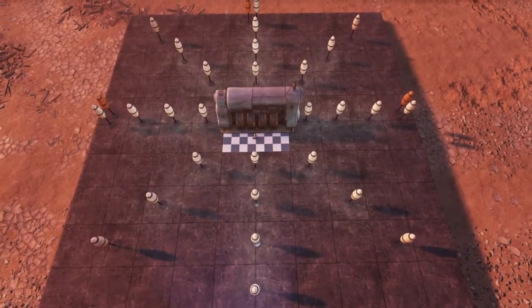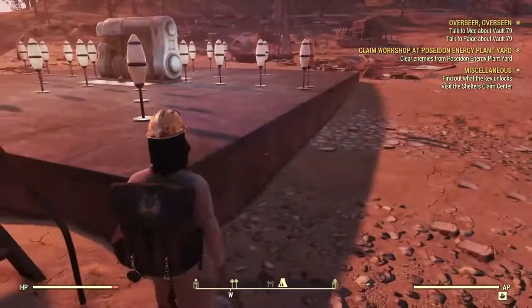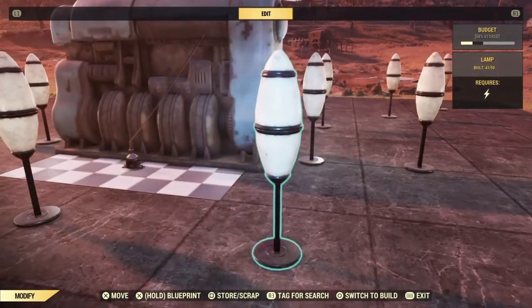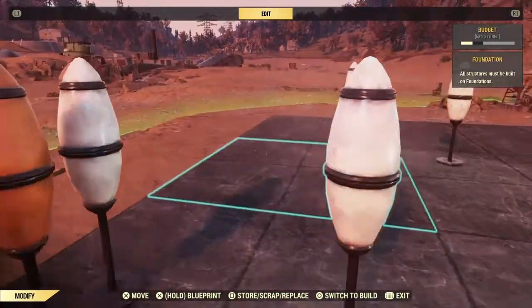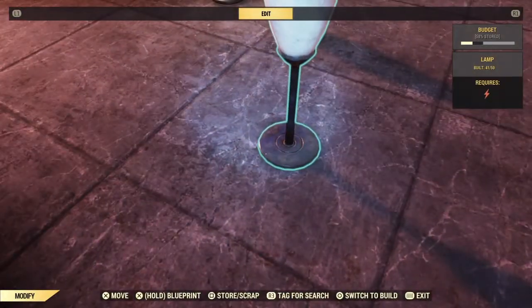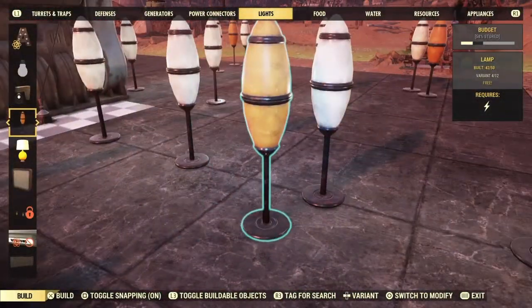I went over there and put some more lights down just to get the radius a little bit more. It looks so weird — it's a snowflake! This is crazy. We don't have electricity there, but we have it there. There's no electricity there either. When I was laying these down I saw that and I was like, man, this is weird — doesn't it seem kind of odd?